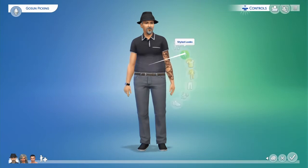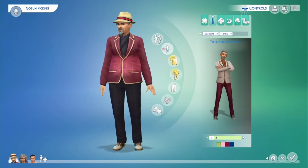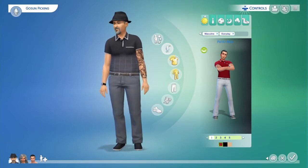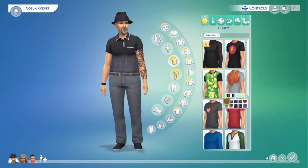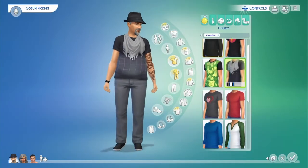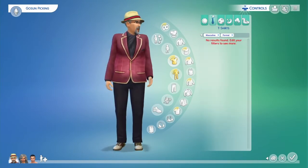Tip number three: if you click on your Sim you'll bring up other icons to do different things, including choosing clothing. There's clothing for different types of events like going to bed and going to parties. There's a quick way to select these outfits — if you stay on the uniform screen and just switch between events, you can quickly pick clothes for everyday, formal, nighttime, and party occasions.